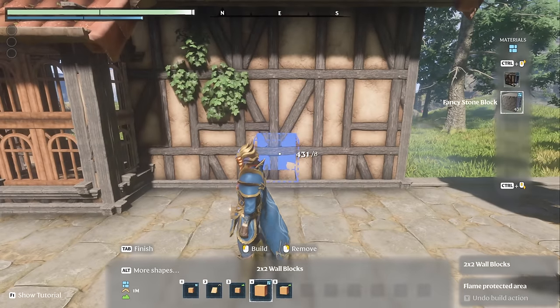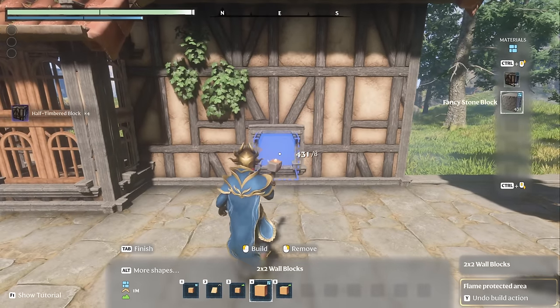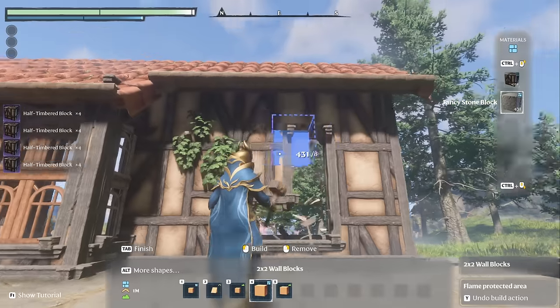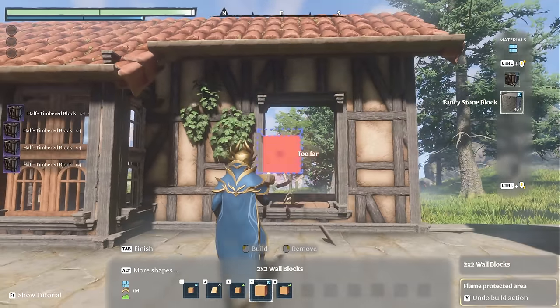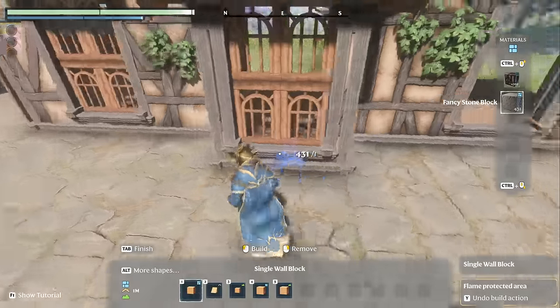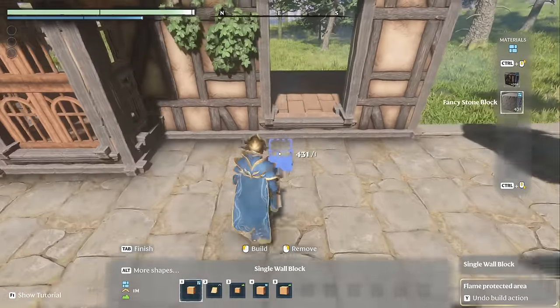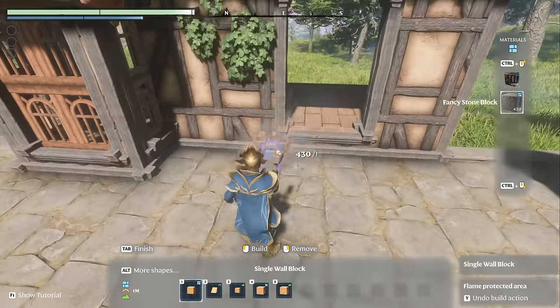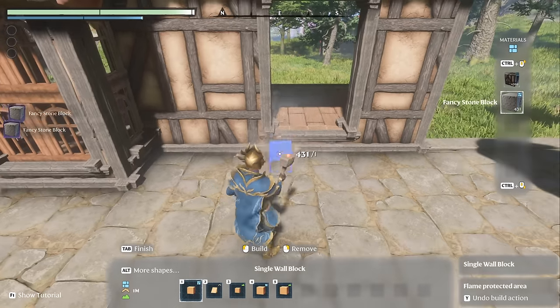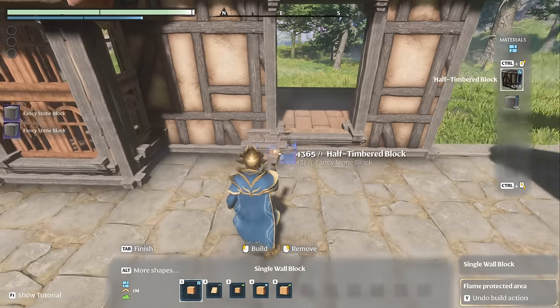I'm just on the ground level doing it. We're going to take out one, two, and then we're going to go three high because we get a nice bay window, something you could walk out on. Now we're going to go to the smallest one. This is what's going to be a little different — you have to go wider and deeper.